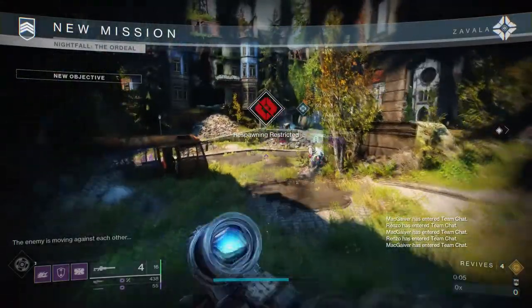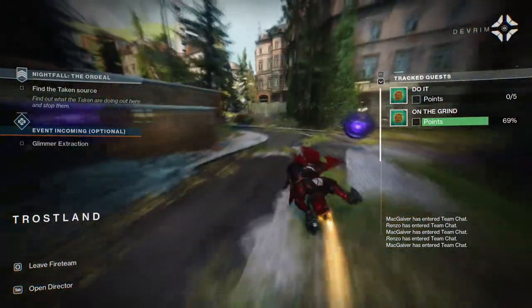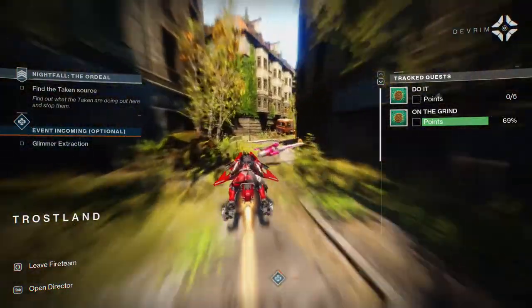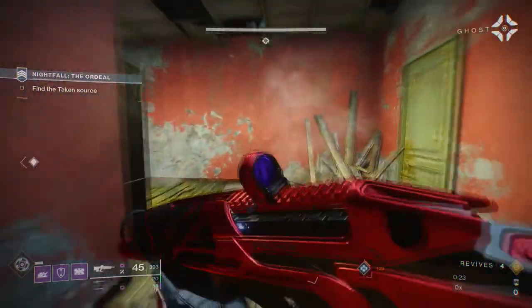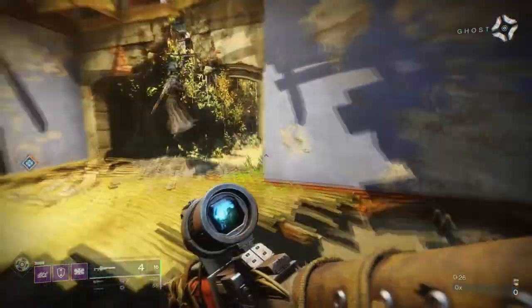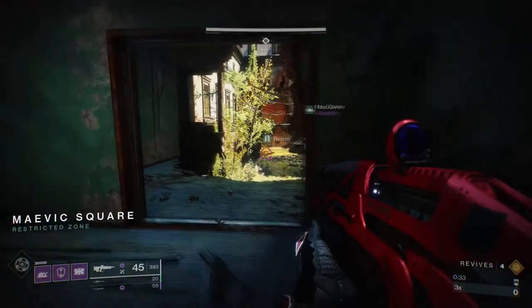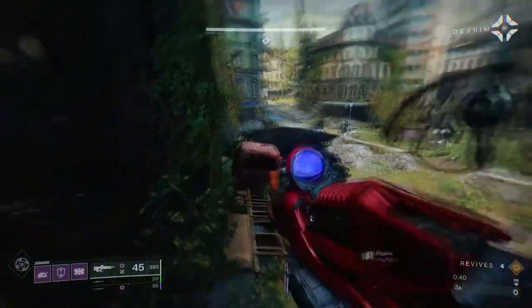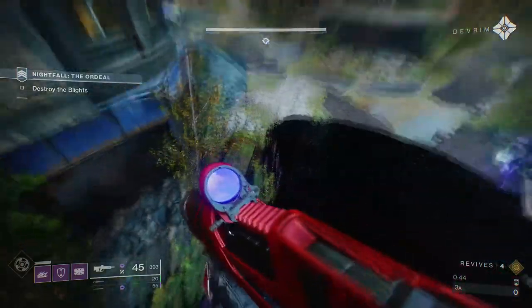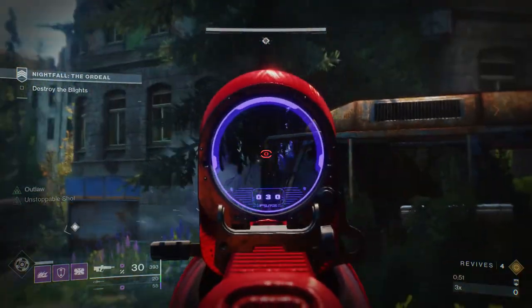So let's look at the actual encounter. It's gonna spawn you where it usually spawns you in Lake of Shadows. If you want to go through the whole thing, make sure you have the sparrow from Scourge of the Past — that sparrow has a mod where enemies detect you slower, which is why I was able to fly through without them detecting me as fast. When you get to the Mavic Square you're gonna want to either turn everyone invisible with bottom tree void, or all run at the same time to the area — because if you stay where you were, you're gonna die from void darts.